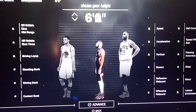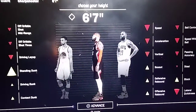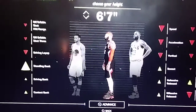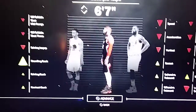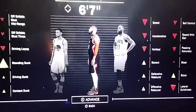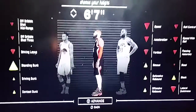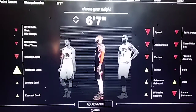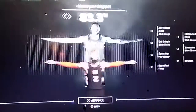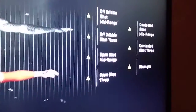You want to make your guy six-seven. I'm not kidding — six-seven. Your standing, driving, contact, box-out, defensive rebound, offensive rebound, and block bars all stay strong. Look how big those yellow bars are. This is the best build because you're going to be able to bang with the best of them rebounding down in the paint.